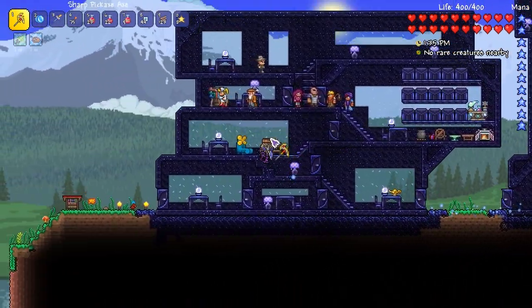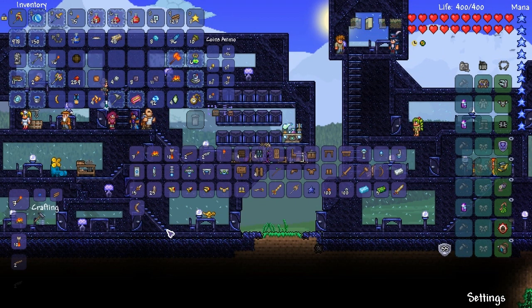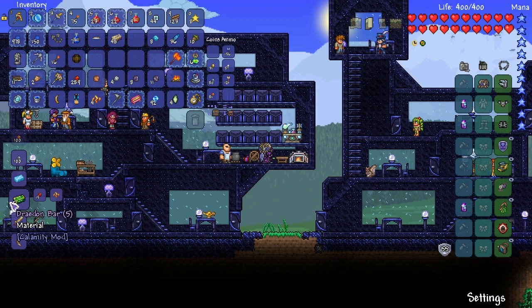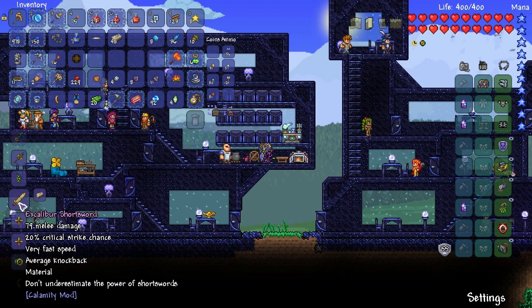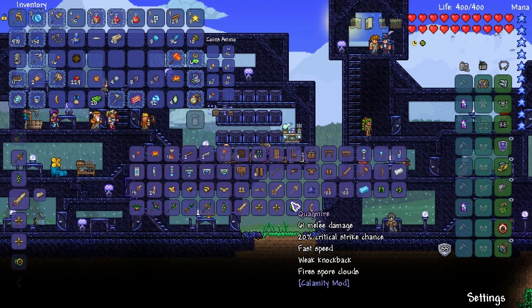I only have four essence of cinder, like I said. Oh god, my voice is going today — I can actually feel it. Oh, there you go — you can make five per go! Excalibur short sword — no thank you.